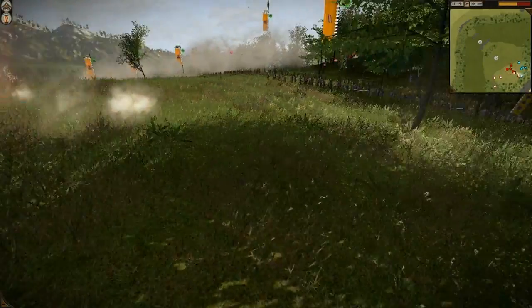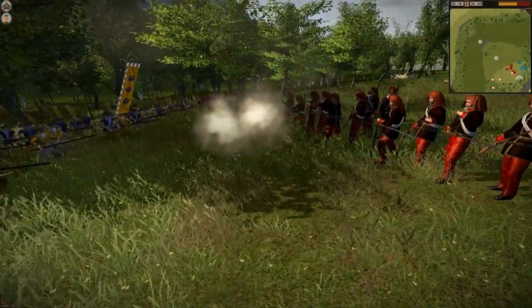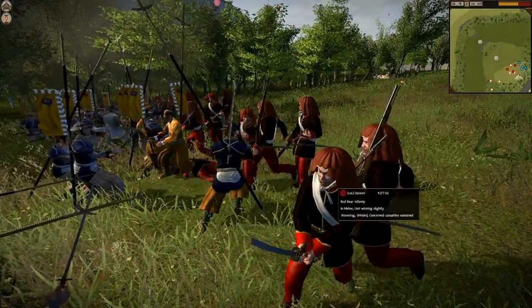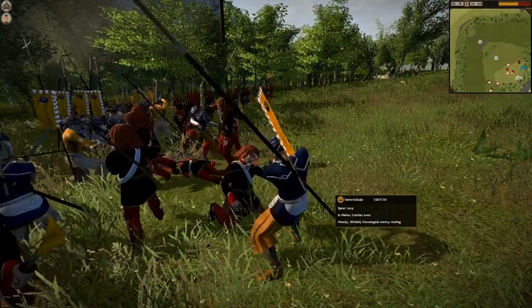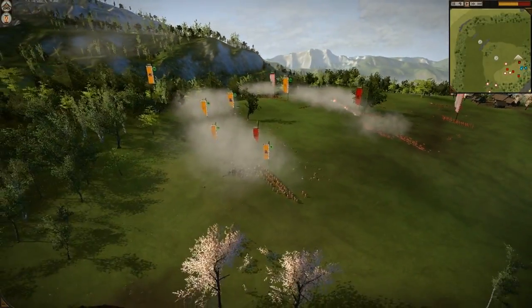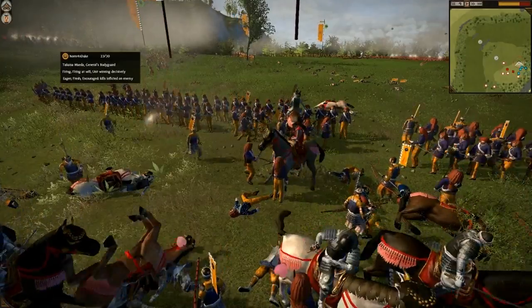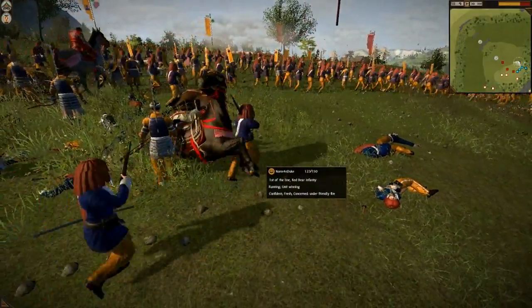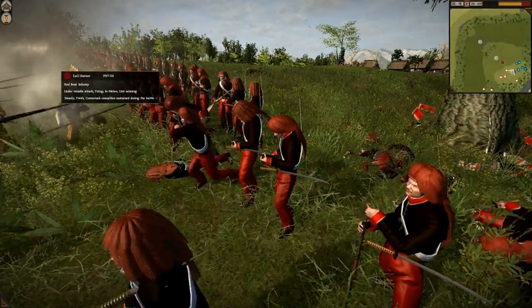We're going to take some casualties from this line — and actually they do take some. Now we're going into melee. This guy just sent his general in — look at that, that was nasty. I sent the Spear Levy in to keep the Red Bear Infantry occupied. Red Bear actually has higher melee stats than his Spear Levy. He got his general into melee too. Unfortunately I was in melee with my Red Bear, shooting into my own tangle up there. This guy's armor was nice — well, it was nice. We basically rolled over this unit and my Spear Levy is still alive.